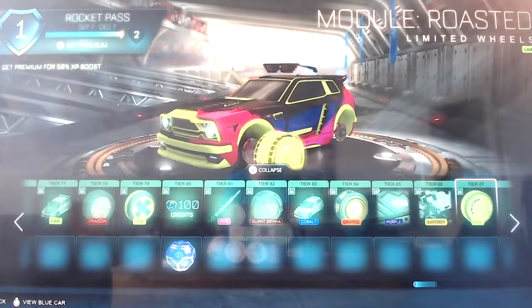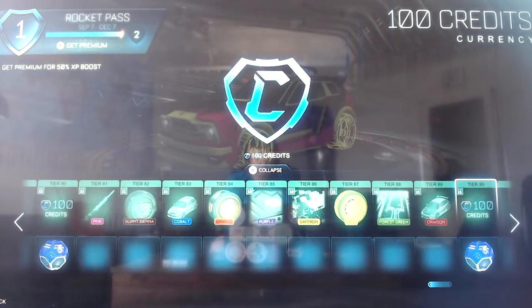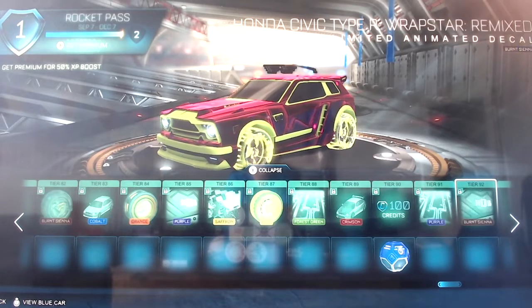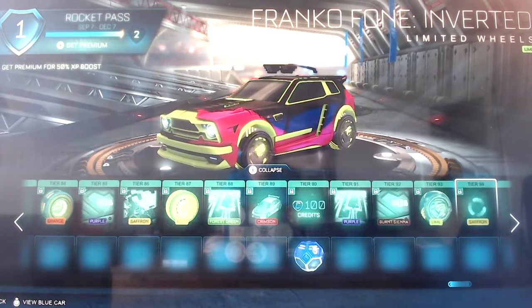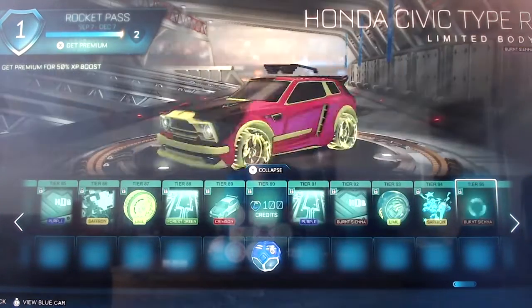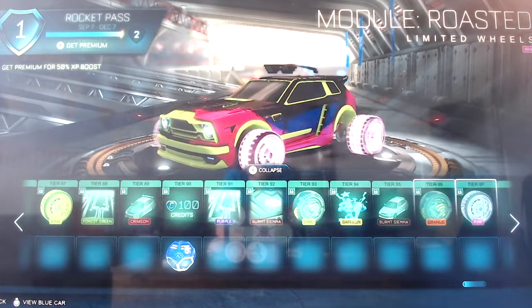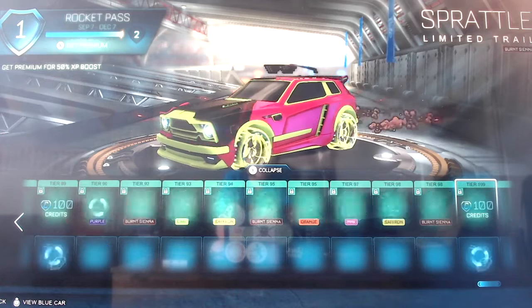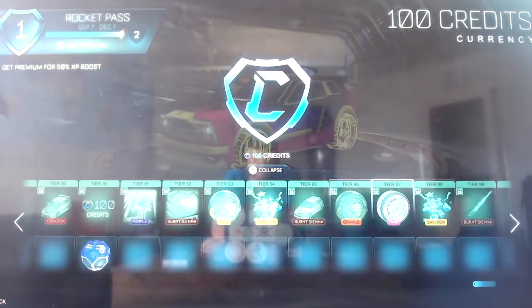Cityscape in Saffron, Module Roasted in Lime - they look really cool. Cyngineer in Forest Green, Honda Civic Type R LE in Crimson again with the glow underneath, 100 credits and a very rare drop. Cyngineer in Purple, Honda Civic Type R Rap Star Remixed in Burnt Sienna, Francophone Inverted in Lime, Savage Spray in Crimson. Honda Civic Type R in Burnt Sienna, Francophone in Orange, Module Roasted in Orange and Pink, Sprattle in Saffron and Burnt Sienna, and 100 credits with a very rare drop. You can't go any further than 100 unless you buy extra tiers.